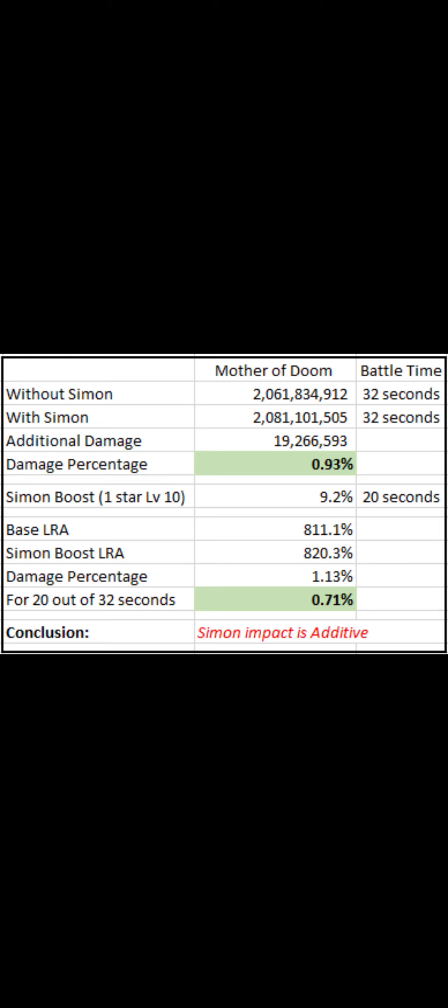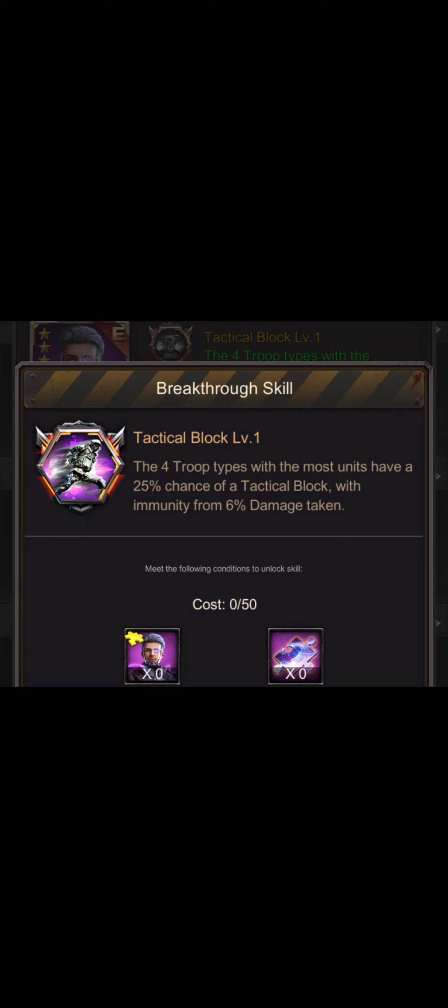I did a little test to show with and without Simon, looked at the damage increase. I had it at level 10, one star, so it's 9.2%, and you can see I was able to just by adding the 9.2% to the LRA, I was able to recreate it. Remember there's all troops included here, so it's an approximation, but you can see it's definitely not multiplicative — it is additive.